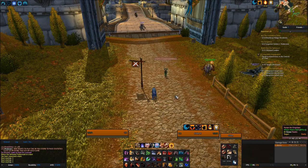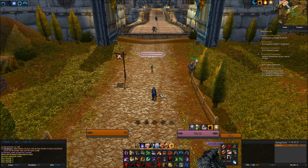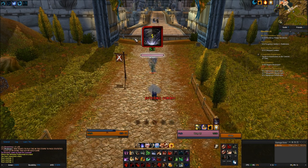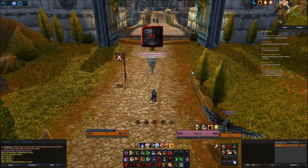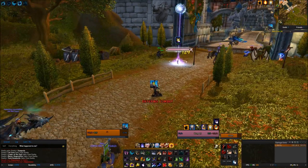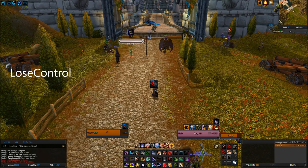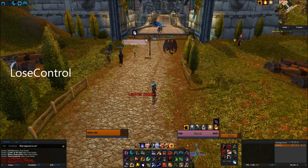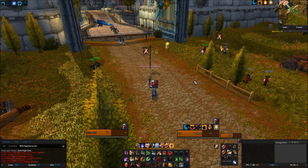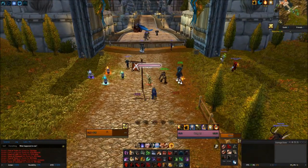Above my nameplates I have Plate Buffs, which shows crowd controls and debuffs nice and big so everybody knows your target is CC'd. The debuff aura in the middle of my screen that shows which CC I have on myself is Lose Control — it shows which CC you have on you or your teammates in a nice little square wherever you want it. One of the most useful add-ons is Gladiator LOS, which verbally calls out offensive and defensive cooldowns.